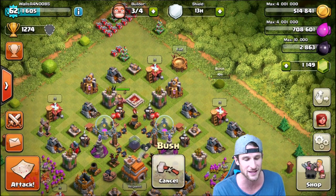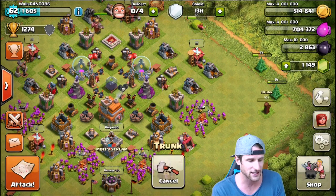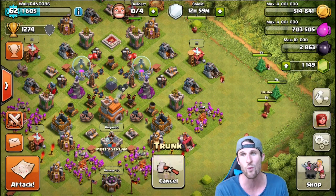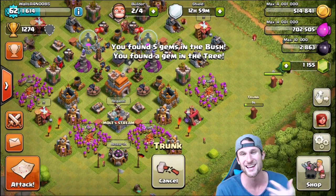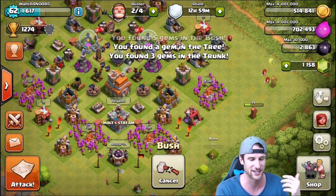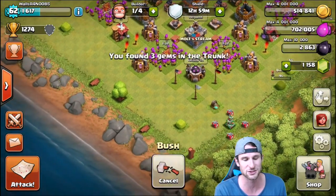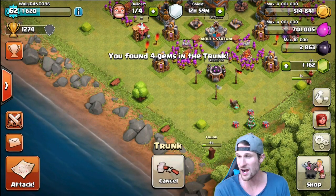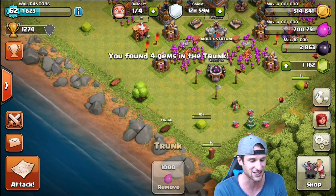We're gonna go ahead and remove these while I talk and see how high we get. We were at 1149. Now on the last video I asked you guys to comment down below and let me know what you wanted me to do with all my gems. The comment with the most likes said that I should buy a week-long shield and boost my barracks and see how much loot I can get from it, which I think is brilliant. That's going to be such a good idea.